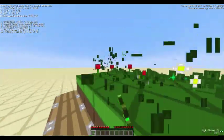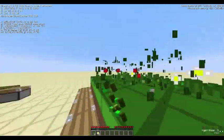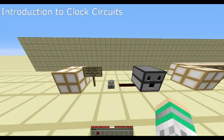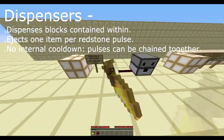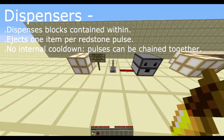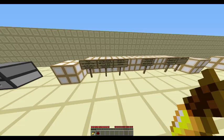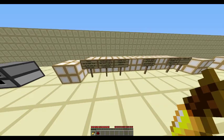This is a very basic redstone farm which uses a clock circuit to dispense bone meal in order to grow flowers on top of grass. This is a dispenser. A dispenser will shoot out one item every time it receives a redstone pulse. Leaving a pulse on will not cause it to dispense more than one item. Many pulses can be chained together in order to dispense many items. Thus, if we wish to use a dispenser continuously, we must build a circuit which continuously sends out redstone pulses.